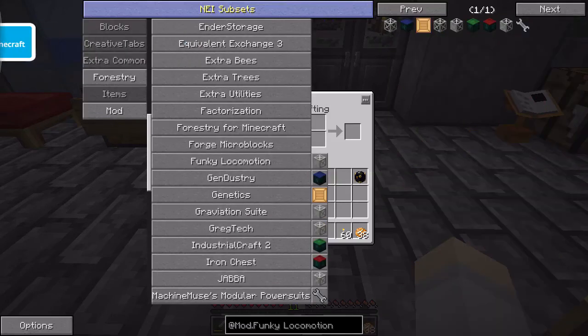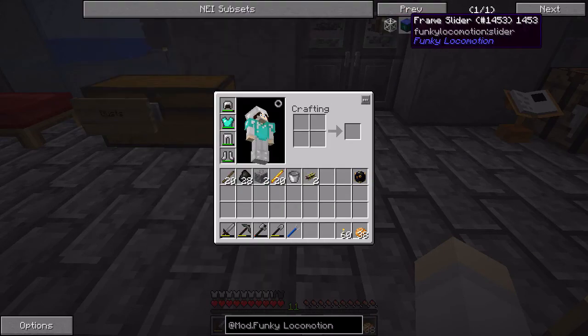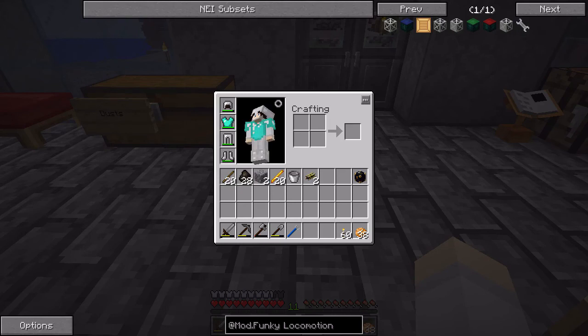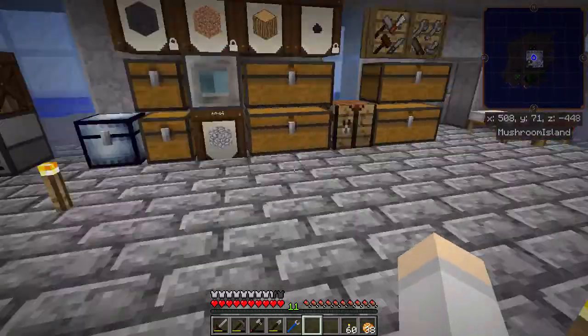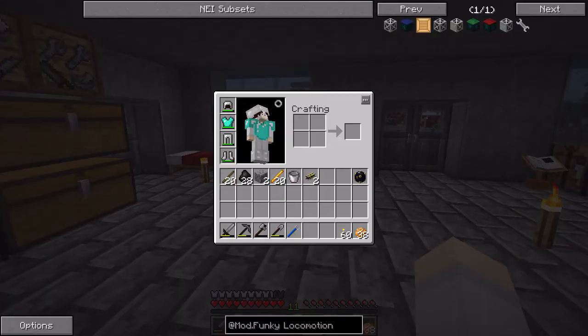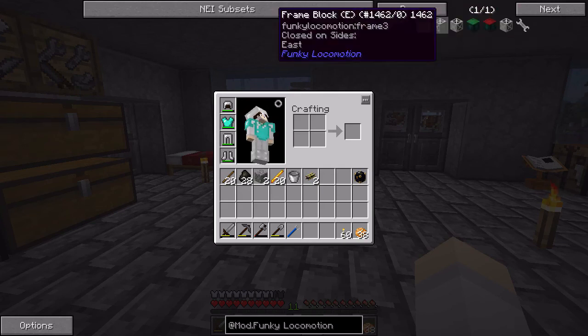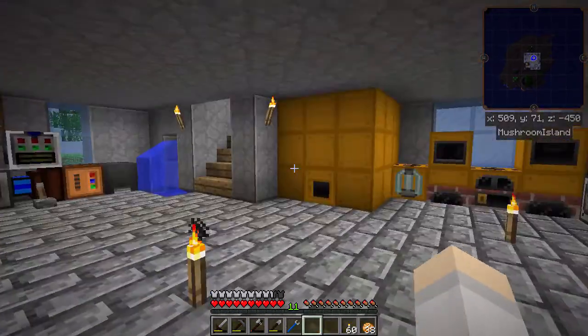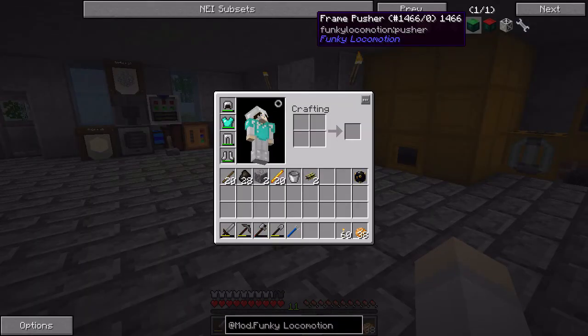Mainly Funky Locomotive Motion. I believe this one's by Tema and it's basically like Red Power frames, which is perfect because the pack this is meant to be based off had Red Power, and Red Power had frames. So now we have frames, and I really want to replace the computers in my miner with those frames.